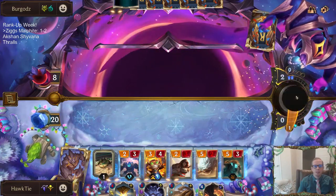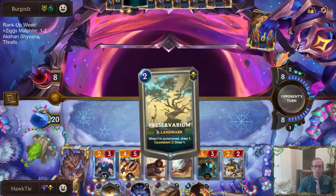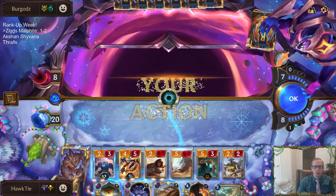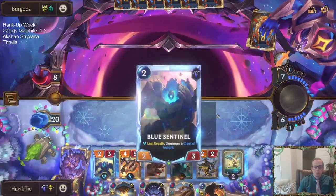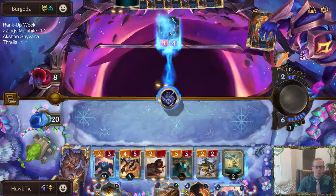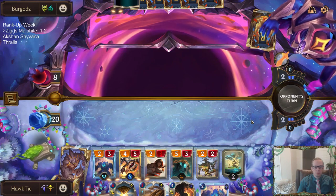We're in a good spot — we've got a lot of stuff out here, they're at 8. That was a really nice Desert Naturalist removal spell — they were probably regretting that. The problem is just Ruination, but besides that we're in a good spot. Even with Ruination I'd be able to play Hourglass to save Ziggs. I'll Preservarium and keep drawing cards. I've drawn a lot of cards. I guess we'll just destroy the Mana Gem.